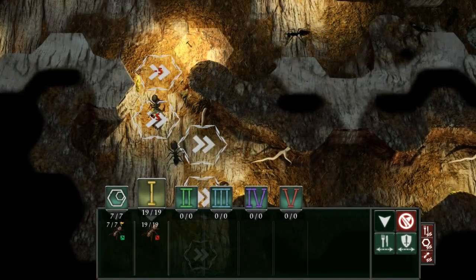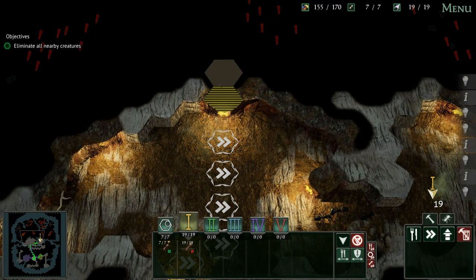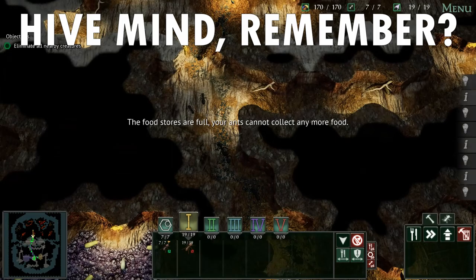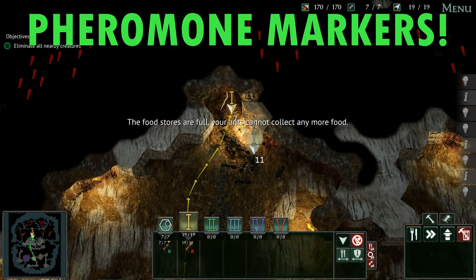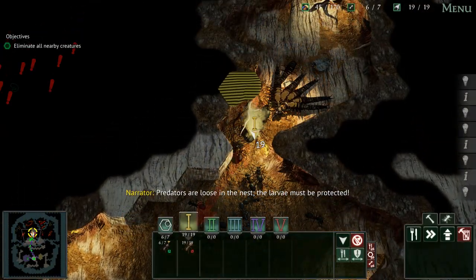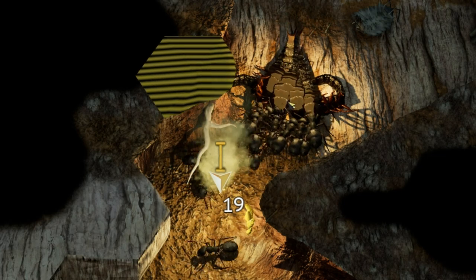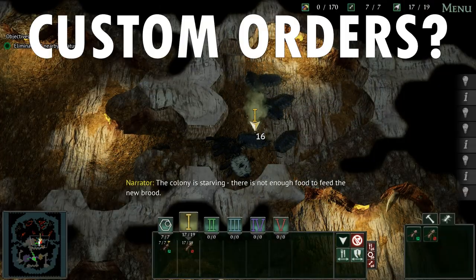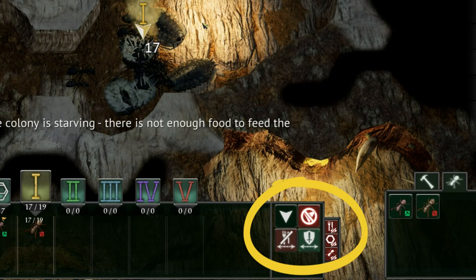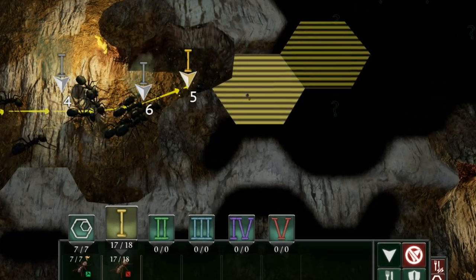The one element that isn't exactly RTS-like is the way you order your unit groups of ants. In Empires of the Undergrowth you cannot select units and give them direct move and attack orders, but your queen can place pheromone markers which are different for each unit group. Once the marker is placed the ants corresponding to that pheromone marker will rush to the spot and do what they do best - fight and collect food. You can customize these groups of ants with different orders, like exclusive food gathering or just to fight at that location, giving you more nuanced control over what they will do once they arrive.